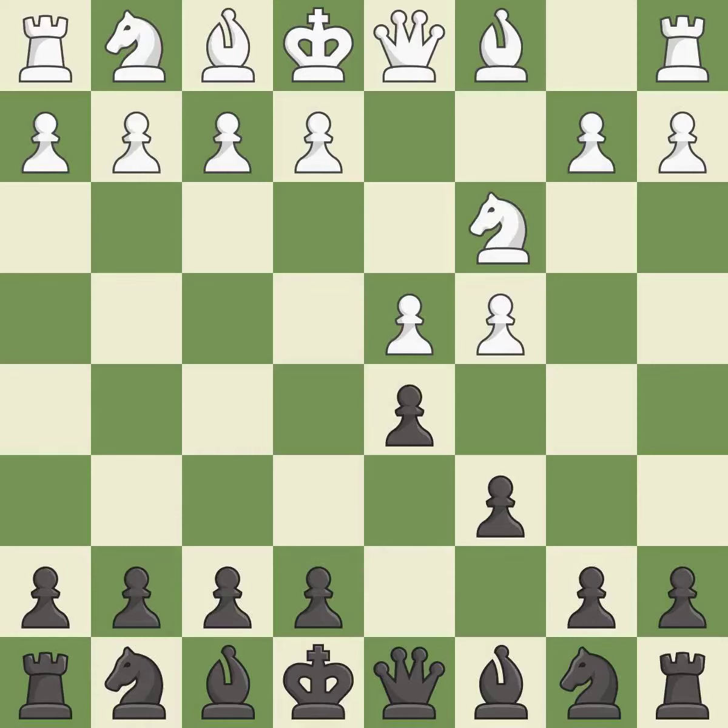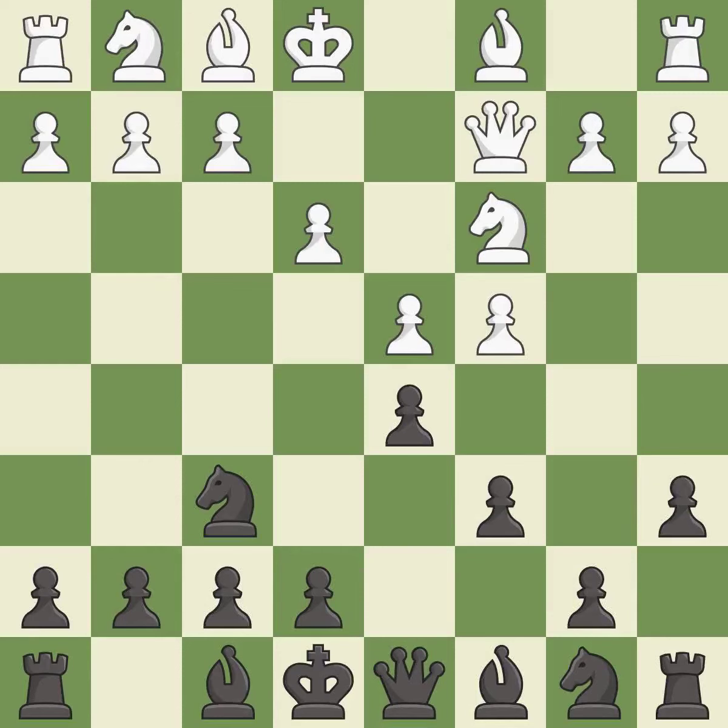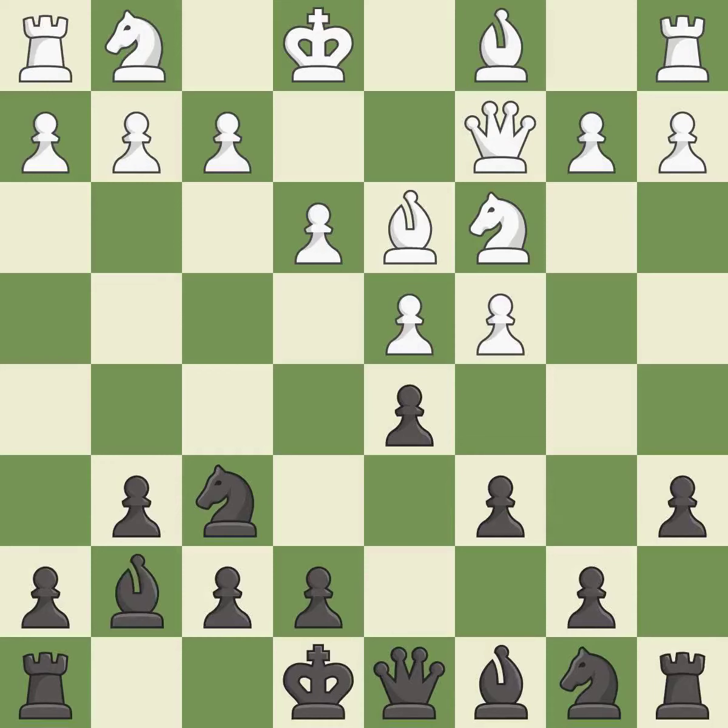This activates a knight by developing it off of its starting square. This develops a knight off its starting square, getting it into the action. This defends a pawn that was under attack and had no defenders. This activates a queen by developing it off of its starting square. This prepares the bishop for development. This develops a bishop off its starting square, getting it into the action. This fianchettos the bishop by placing it on a powerful diagonal.